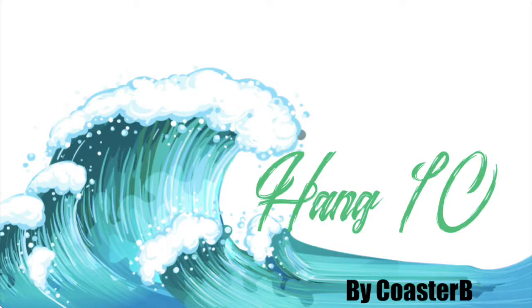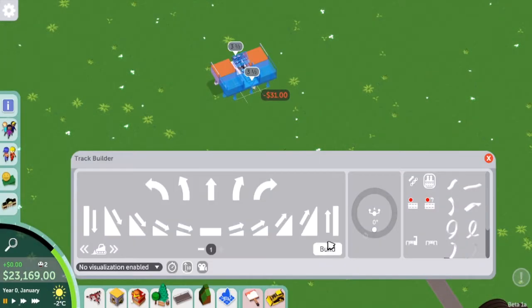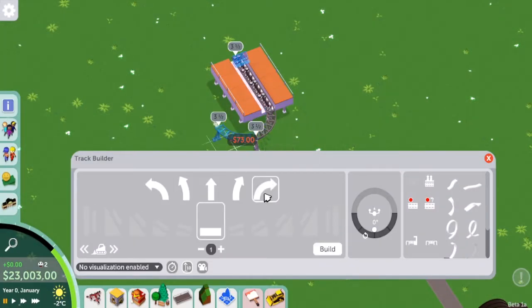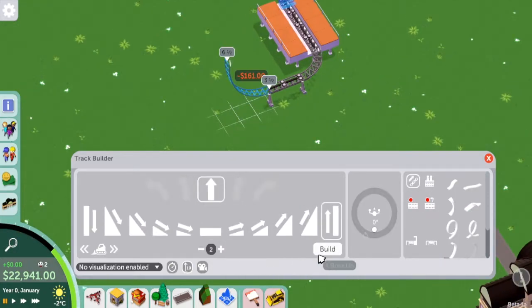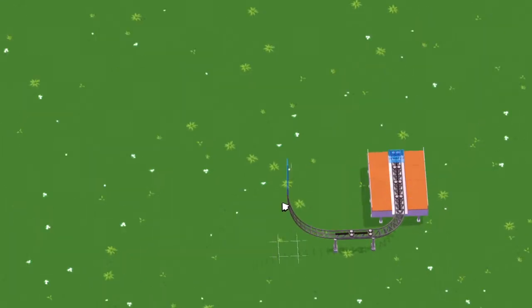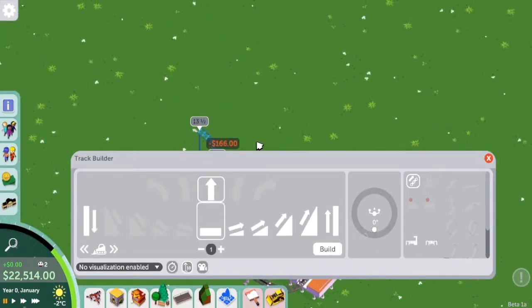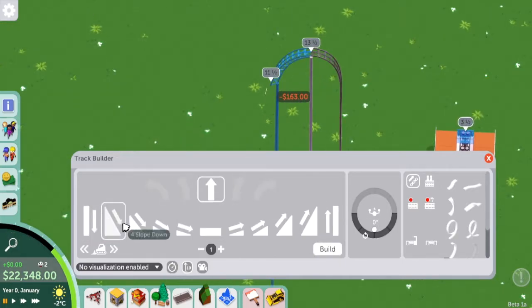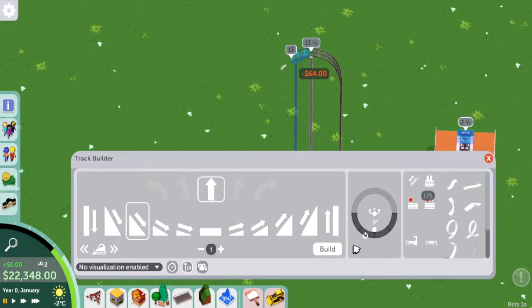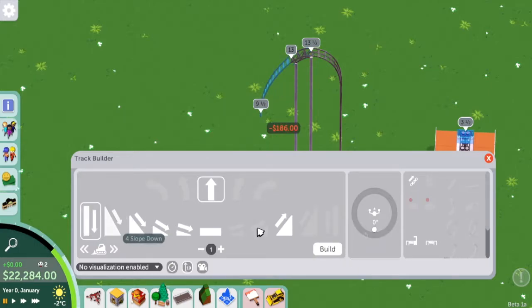Hey everybody, it's me Coaster B and welcome to a standalone video. This is away from my parks that I'm building, the Disneyland and the Sea to Fares Adventure. I just wanted to play around in the new Beta 1 and use some of the new little things. So I got inspired by the new Gerstlauer Infinity Coaster that would be built at Knott's Berry Farm, Hangtime, and I wanted to do something similar, so I've used the Eurofighter style roller coaster in the game.